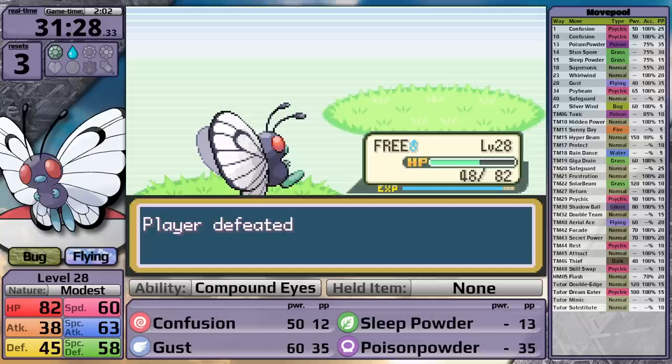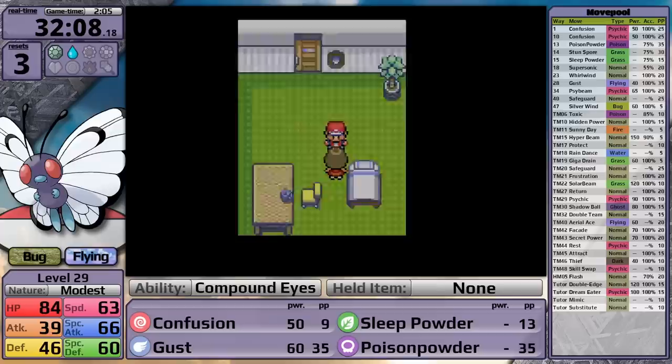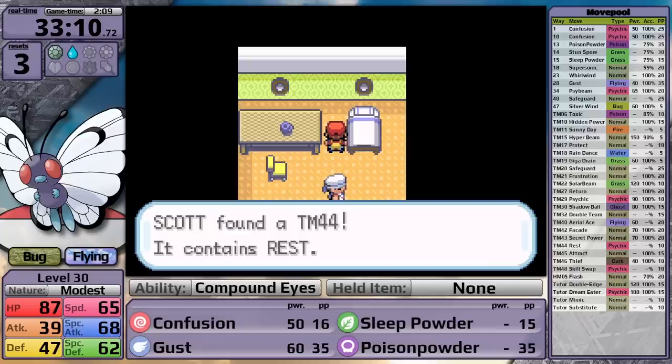Next is the SS Anne, and look at this - there is a room that doesn't exist in the Generation 1 games. I wonder what could be in this room. It's a person, and guess what happens when you talk with her? She heals you. While it isn't a healing bed, it is a healing person, so that's nice. I defeat a sailor, pick up the TM that's behind him, which is Rest - they did not change that.